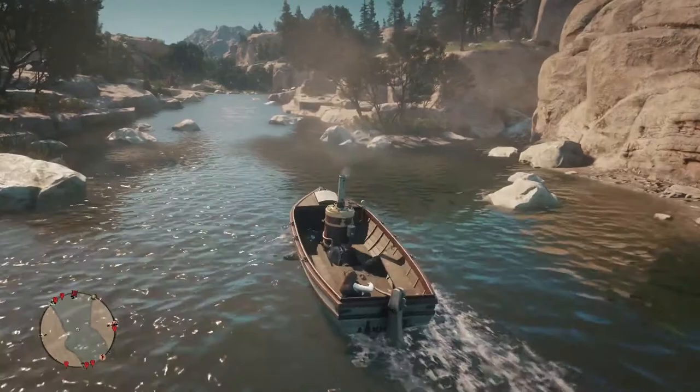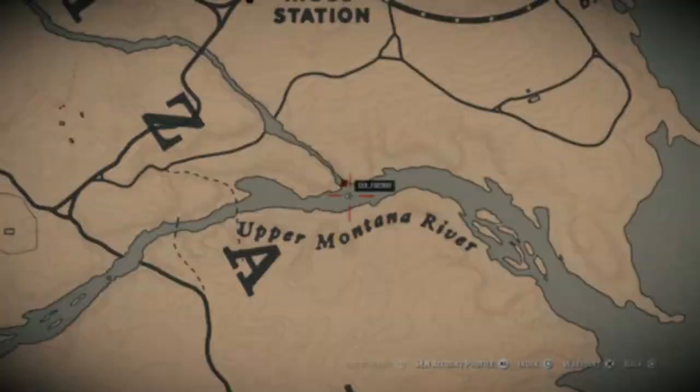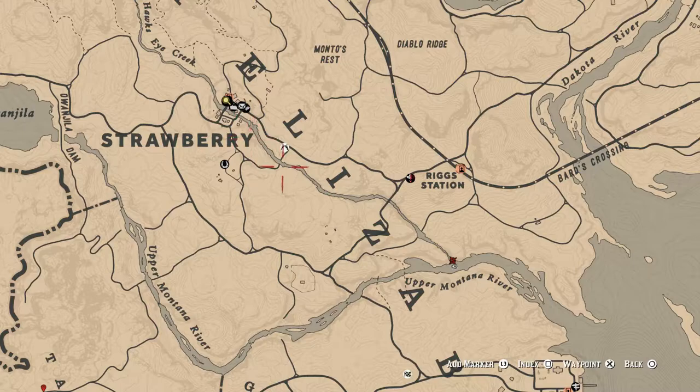Alright, what is this? Is this it? Yep, this is definitely Hawke's Eye Creek that leads directly up to Strawberry. Well, since we obviously can't go up this way, let's try continuing up the Upper Montana River to see if we can make it up to the back side of Strawberry.